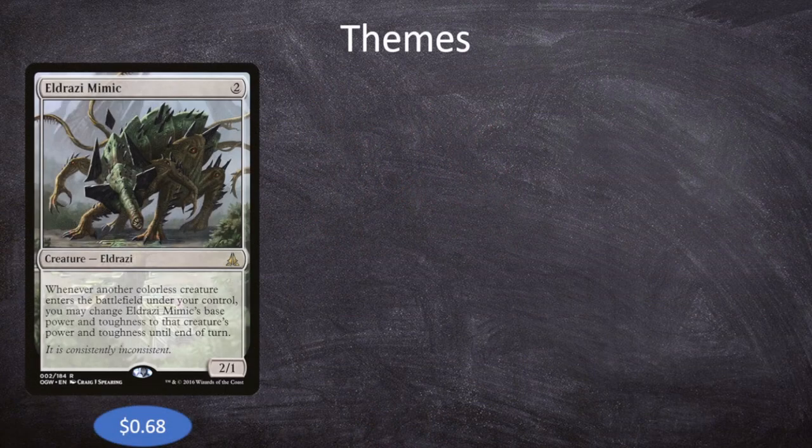Our first theme is Eldrazi — we're mainly an Eldrazi deck this week, but we also have other colorless creatures. I want to highlight Eldrazi Mimic, a 2-mana 2/1 that lets you change its base power and toughness to match any colorless creature that enters the battlefield under your control. Because we're a completely colorless deck — running both artifacts and Eldrazi — Eldrazi Mimic really gets a chance to shine.